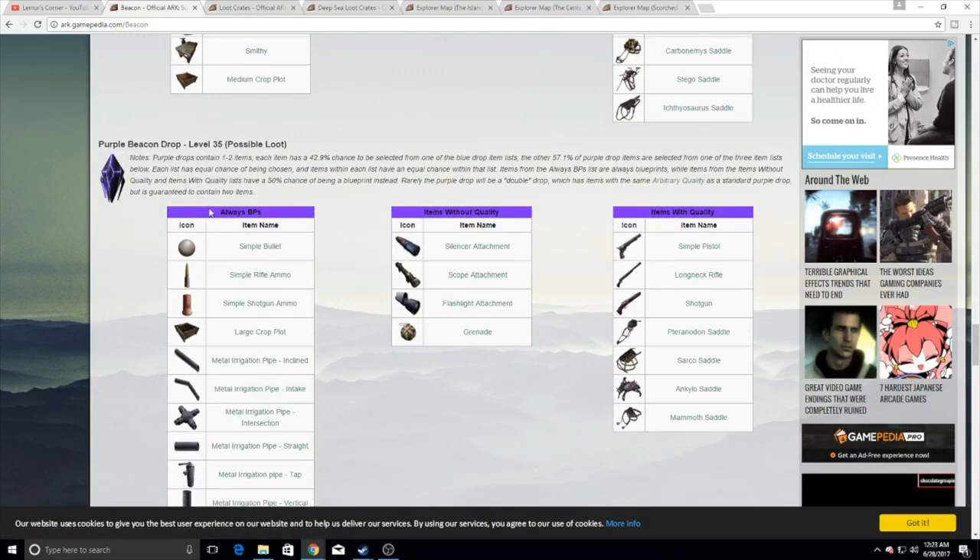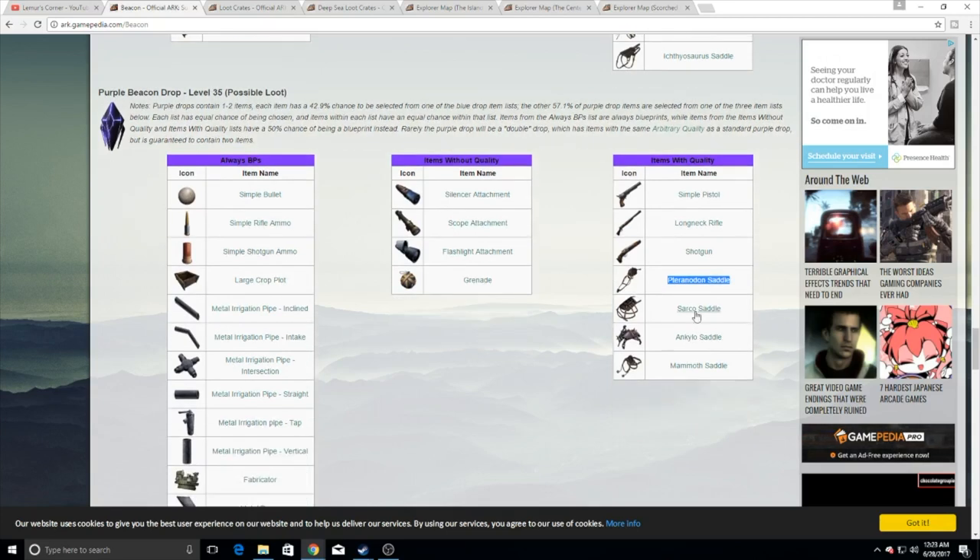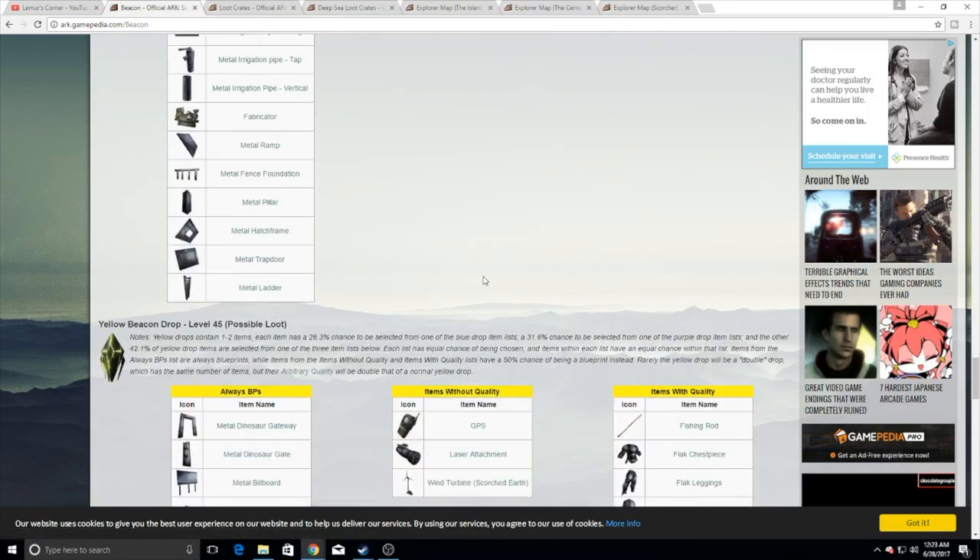Looking at the purple drops, it's the same thing. Really what it comes down to is the long neck rifle and pteradon saddles with quality. Ankylo saddles can be important, and mammoth saddles are the same thing. So mammoths, ankylos, pteradons, and long neck rifles are all super important out of the purple drops.